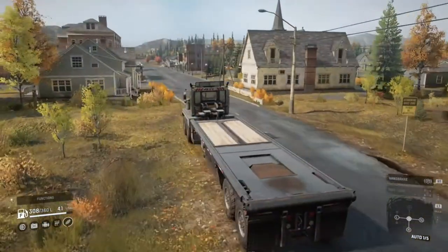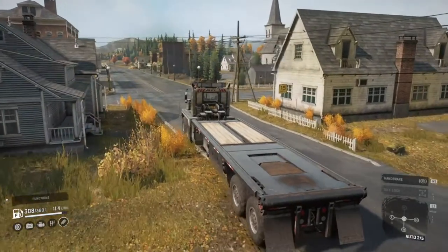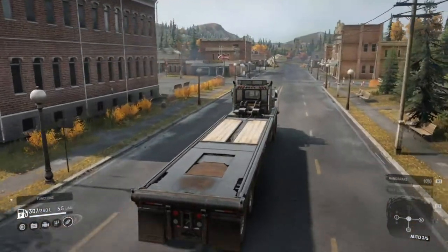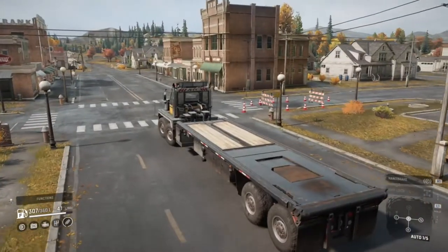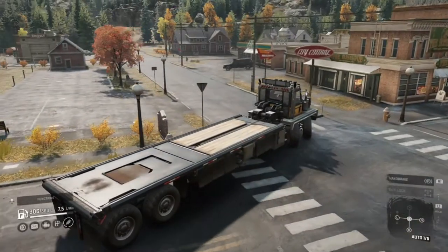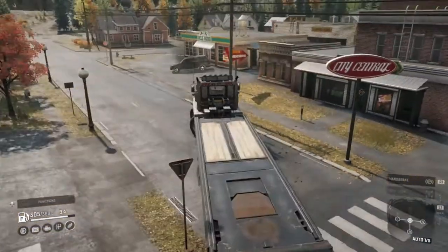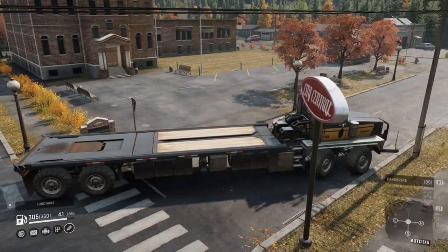We've got a nice welcome sign there. I believe this is the only map that sort of has an actual proper town with paved roads and everything - not many of the other maps seem to have that. They have little settlements but not a proper town. And here is the town storage just to my right. I've got to make it around this corner first - we're already hitting a lamppost.